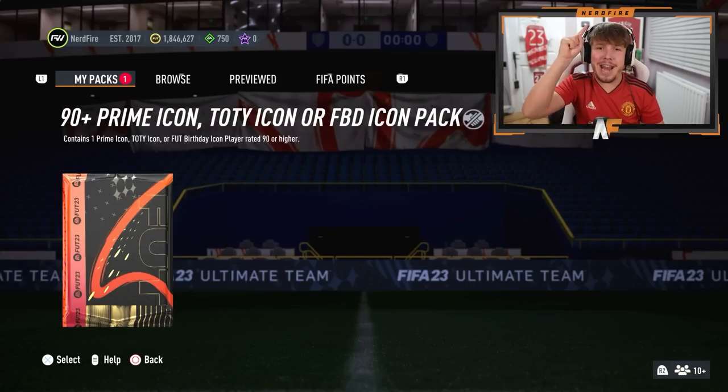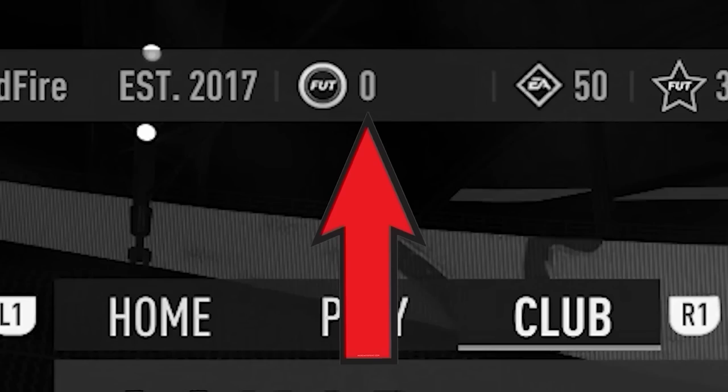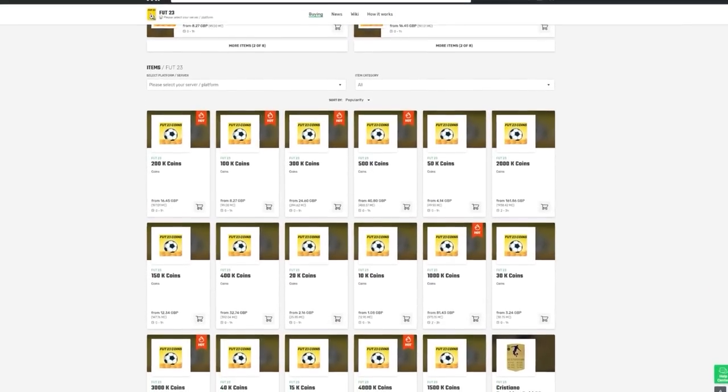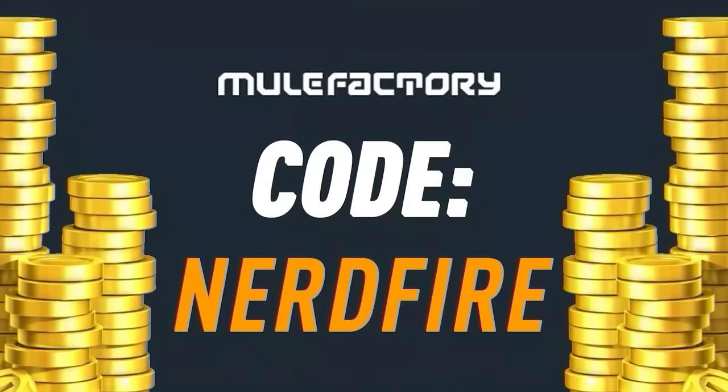It's time now for my icon pack, and let's see what icon we're about to get. If you've got a terrible team, no coins, and you want to buy some of the brand new players, go no further than MuleFactory.com. Get the cheapest, most safe, reliable coins, and use the code NERDFIRE at checkout for 5% off your order. Link is in the description below.